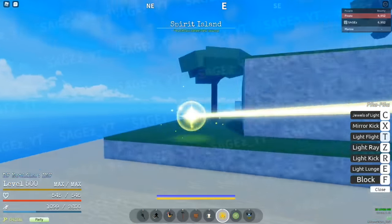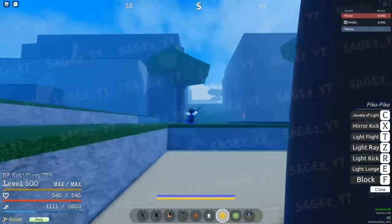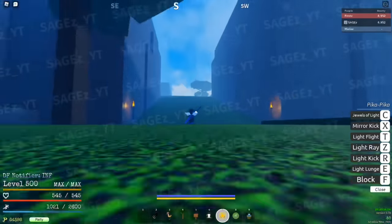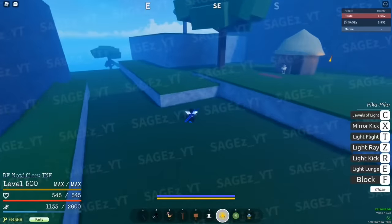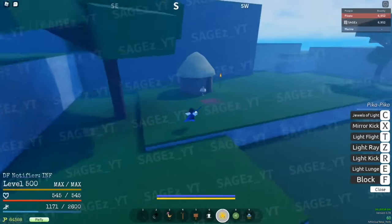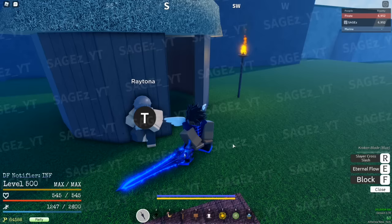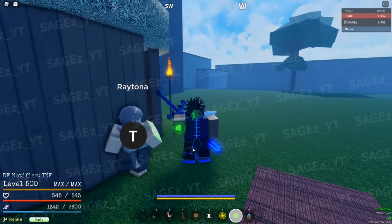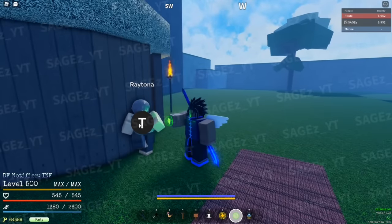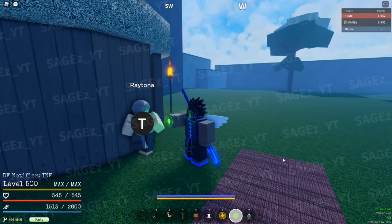Once you get to this island — and yes, there's no spawn point, there's no log pose — you're going to talk to this dude over here. This guy is going to teach you how to use Hockey V2, and you need the spirit essence. If you don't have the spirit essence, you can talk to him but he's basically going to ignore you. Once you talk to him, he's going to tell you what to do.